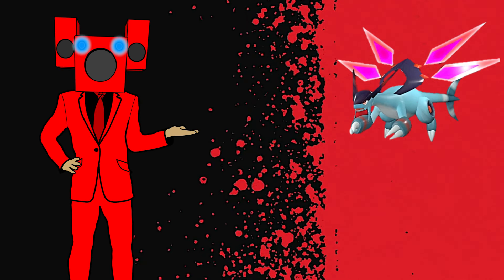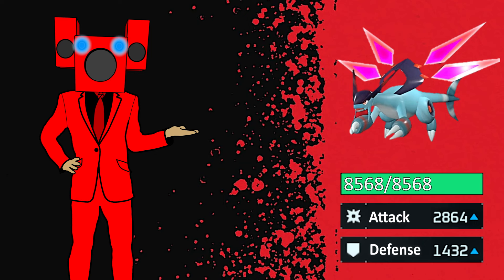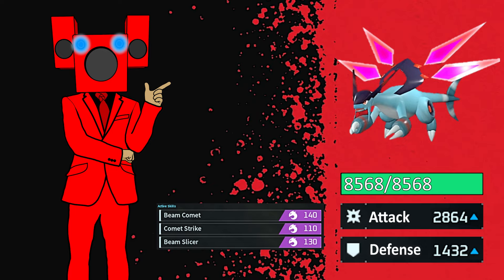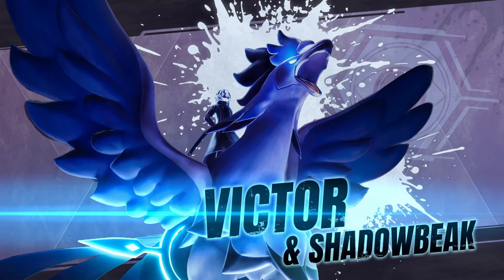If you upgrade your Jet Dragon exactly the way I did, your pal should have similar stats to those on screen depending on what food you gave your pal. We're going to have him go up against Victor and Shadowbeak to see how strong he really is. These are the active skills Jet Dragon will be using during this fight. Without further ado, let's get into the battle.